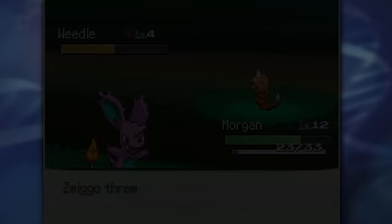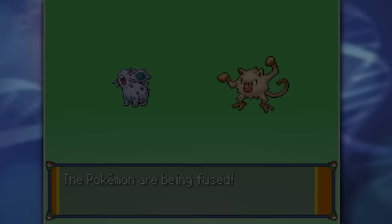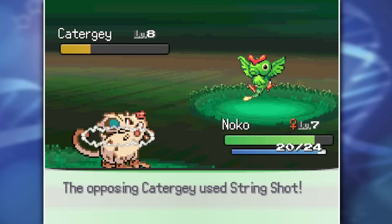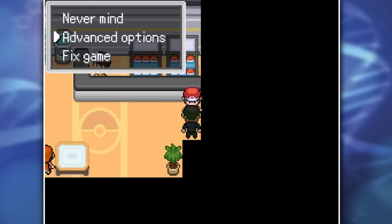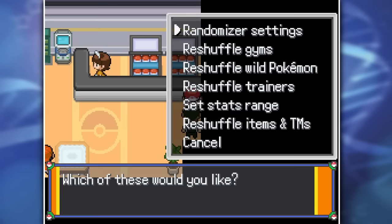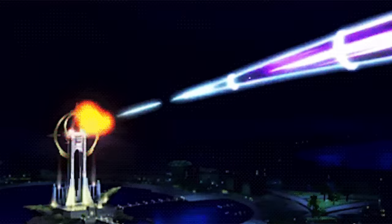After grabbing a Weedle in Viridian Forest as well as a Nidoran female, I then fused them with a Mankey to create Manran, and Weedle with Pidgey to create Piddle. We battled our way through the bugs of Viridian Forest and eventually reached Pewter City. Here I decided to enter the Pokemon Center - there's always a guy at the top floor that will allow you to randomize your game, from wild Pokemon to trainer Pokemon to items. But for now I'm going to leave this feature alone, as I don't want to be running into pseudo-legendaries and legendary Pokemon that can just sweep the game for me.